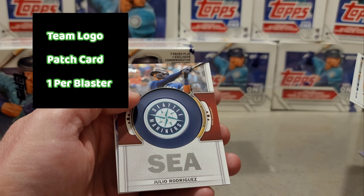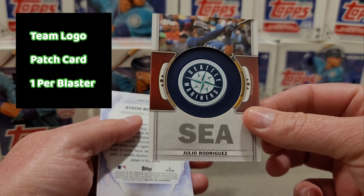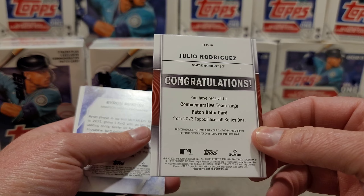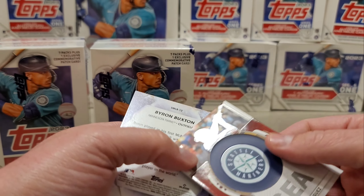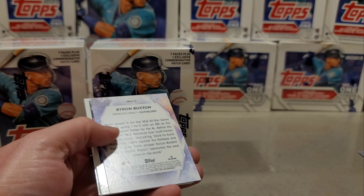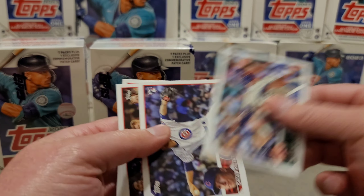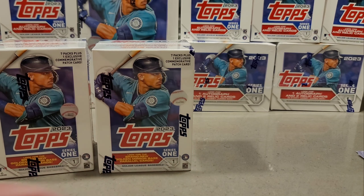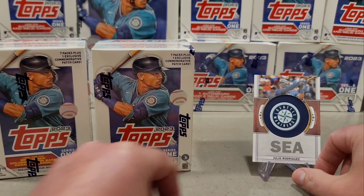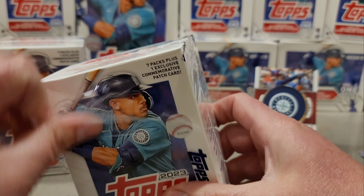Here's our relic — we will take that! Julio Rodriguez, the commemorative team logo patch relic card. Not too bad, I will take any J-Rod. Byron Buxton as well. So not a bad blaster; when you get one of the best pulls, it's the relic.